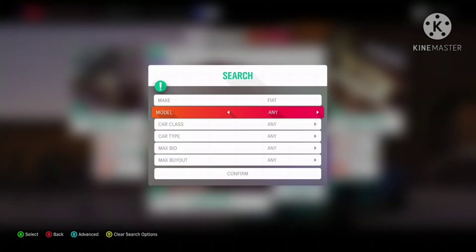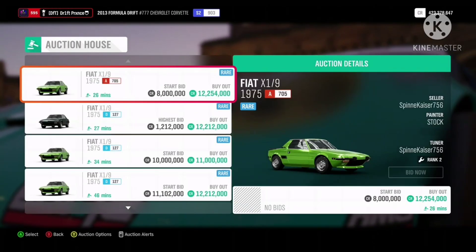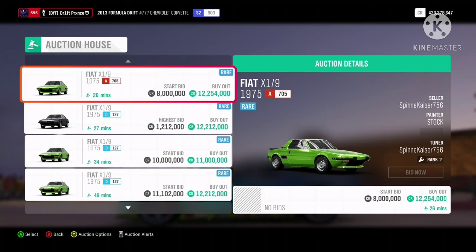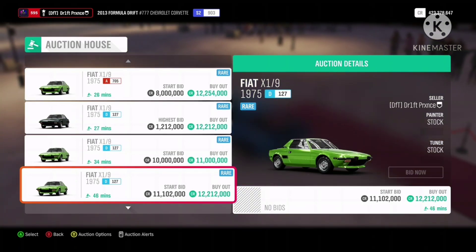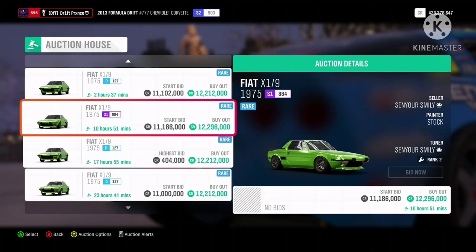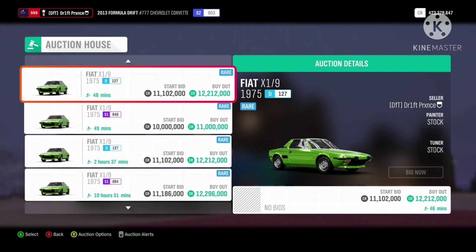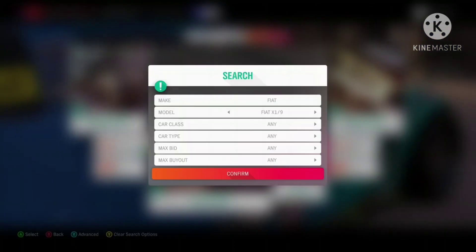At number 9 we have the Fiat X19 with a value of 12.2 million. You will see some for 11 million because the owners are trying to get rid of them quickly, and with a maximum buyout less than the actual value of the car, this greatly increases the probability of that car being sold. This car may not be the ideal car to snipe for quick millions because not all cars sell as quickly as others, but I included it in this list because of its value.